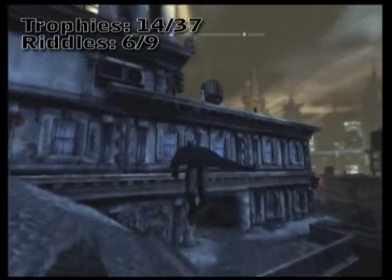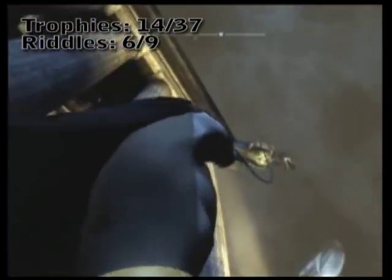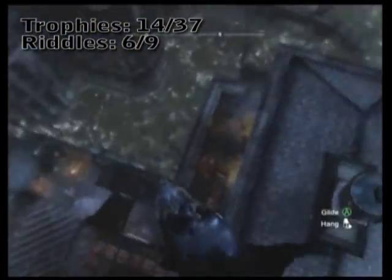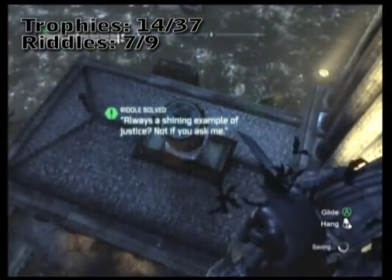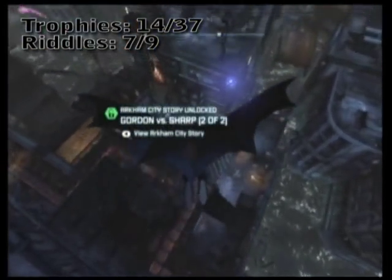See that spotlight there? That's actually something of some significance. In order to solve it, what we're going to do is grapple up to this gargoyle, look over to it, and you'll notice that it's actually the Bat sign, or Bat signal. Snapshot it, and that's the riddle itself.